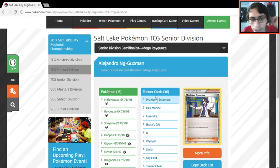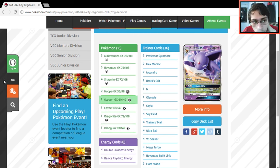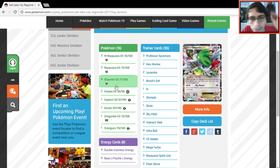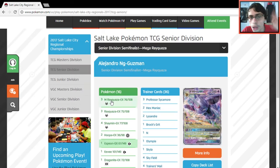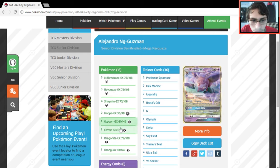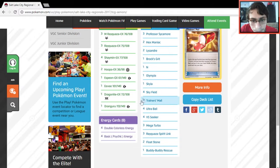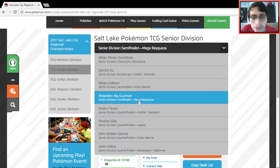A Mega Rayquaza list that actually plays Espeon GX — I haven't seen that in a Mega Ray deck before. Three Rayquazas, four Shaymin, two Hoopa. The Espeon is obviously a counter to Mewtwo and similar threats. Interestingly, no Mewtwo deck even made top 8. I might make a video on this Rayquaza Espeon deck — it looks pretty unique and cool.